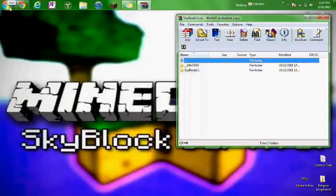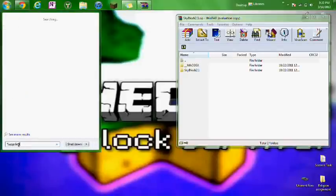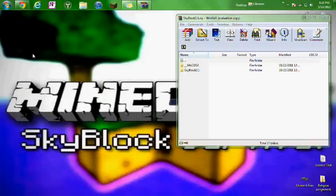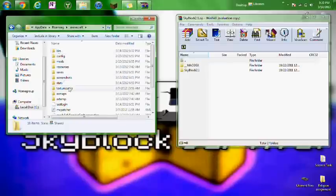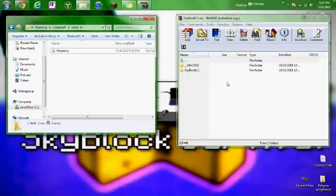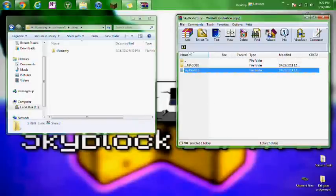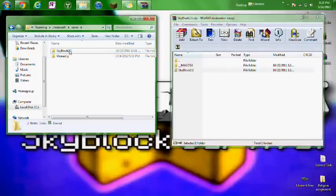Next you're going to go to your search bar and type in %appdata%. It should come up with two roaming files there — just press Enter and the top one should be .minecraft. Go into that and the saves folder is the fifth one down. I've already got one in there, but to install it, go inside the Skyblock WinRAR, grab that Skyblock 2.1 folder, and just drag it straight into your Minecraft saves.